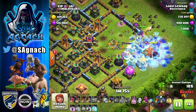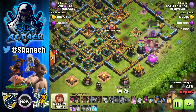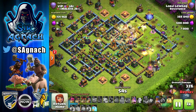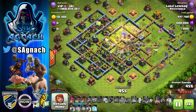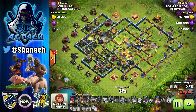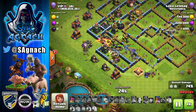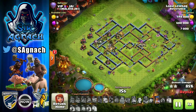Once the blizzard has created a hole inside the base, I put my king and queen on the back, then send my hogs alongside them just to keep my heroes alive. I use the warden ability nice and early, use the royal champion with them as well, and then just start putting the heals wherever you see splash damage hitting your hogs — usually molten infernos, bomb towers, or where double giant bombs are. Try to use the warden ability early, then use a couple of heals throughout the base.